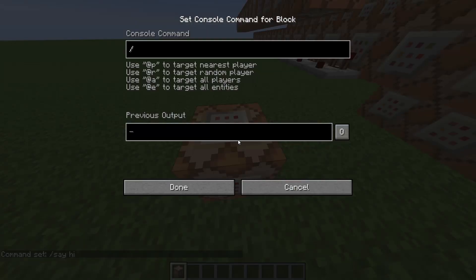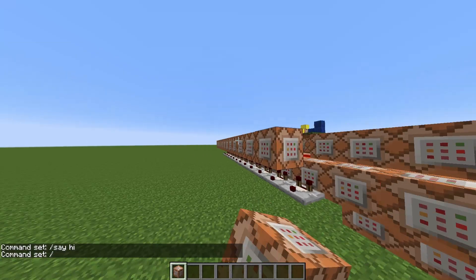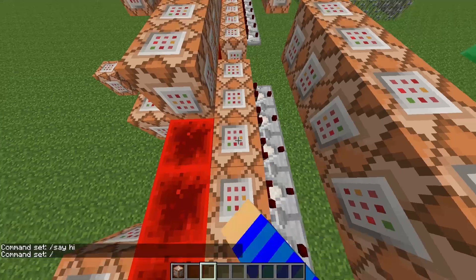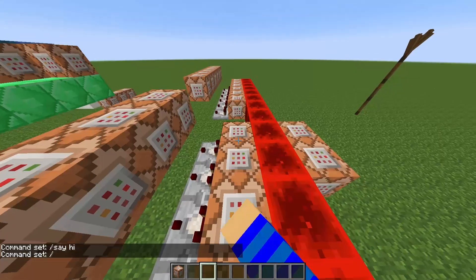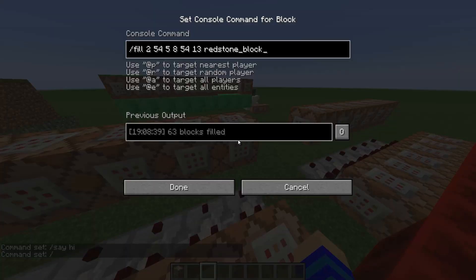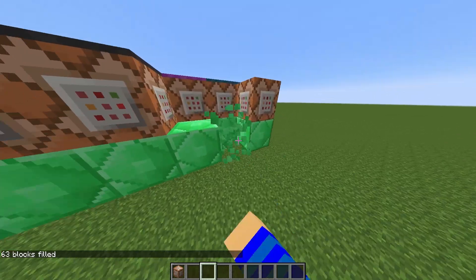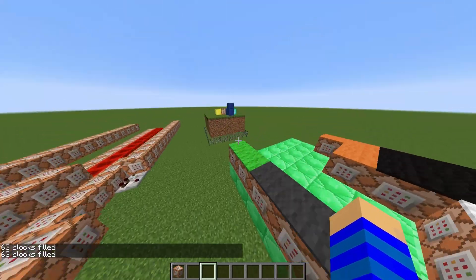Depending on the command inside, your command score will be set to a different value. Next, there are a few command blocks that test for a pressed button or a redstone block in all directions, and if they find one, I simply generate an output.